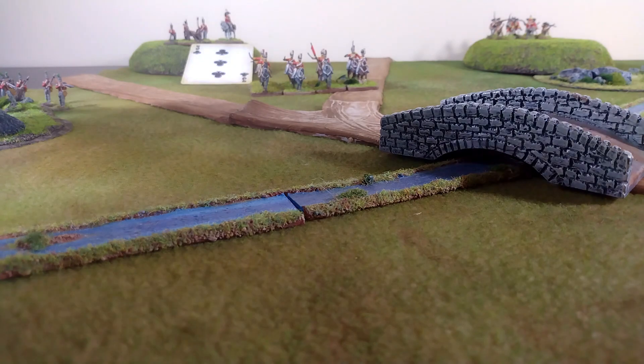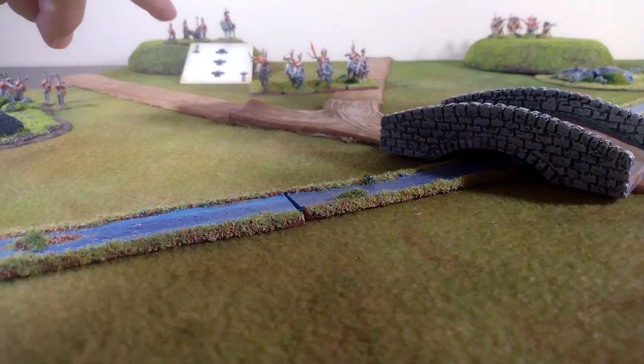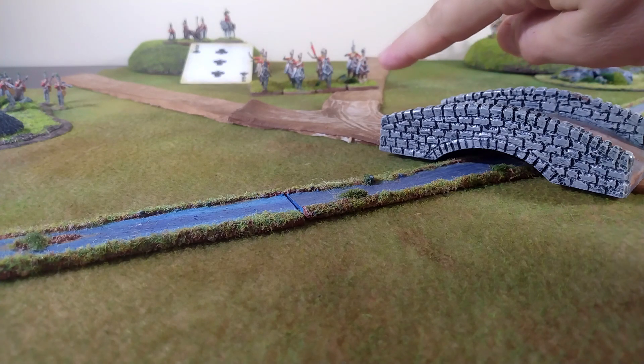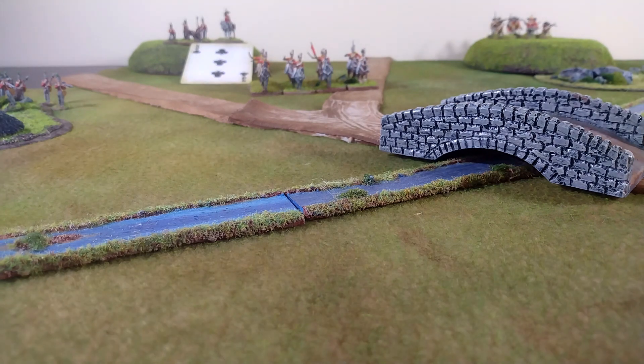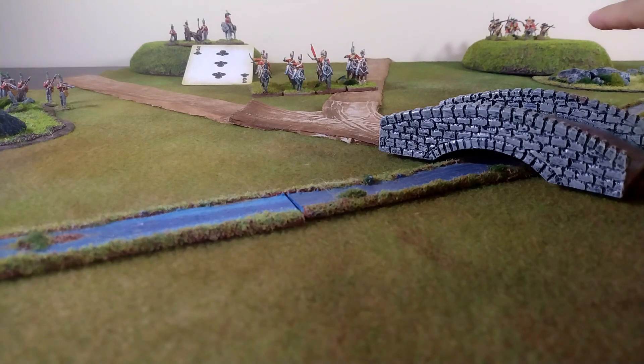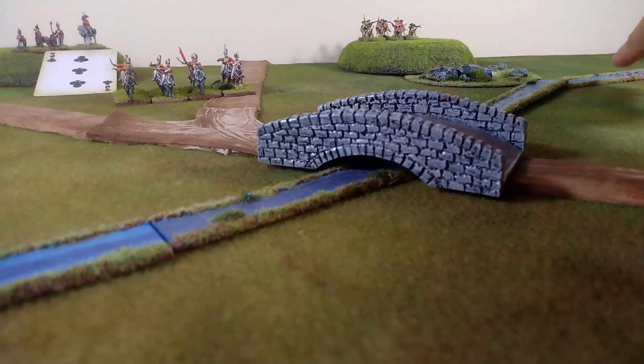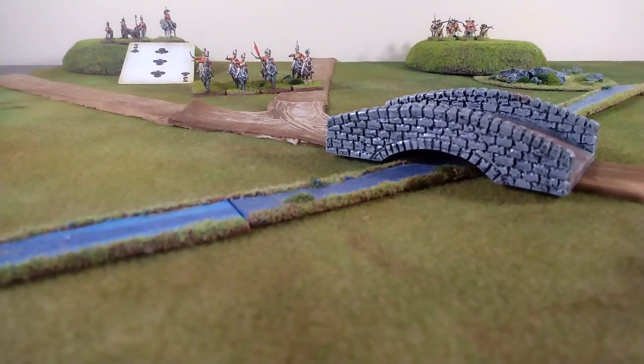Away off in the distance the skirmishers have entered the rough ground — it does not block line of sight but it does provide cover. The light cavalry have moved within six inches of the bridge, and way up on the hill, the line infantry have moved directly to their right, clambering up the hill using both moves. They're moving to secure a ford noticed off to the right of the screen.